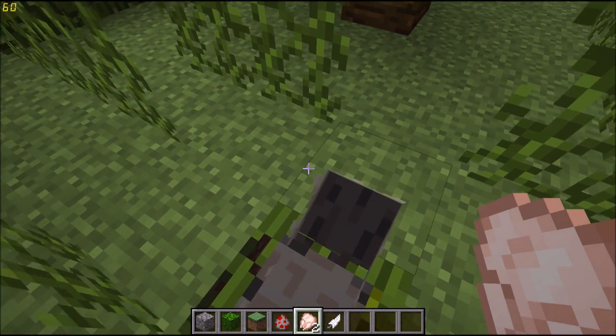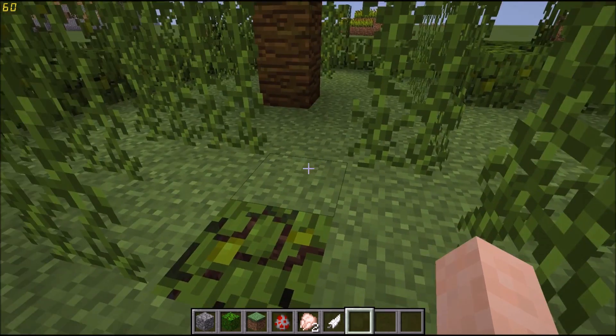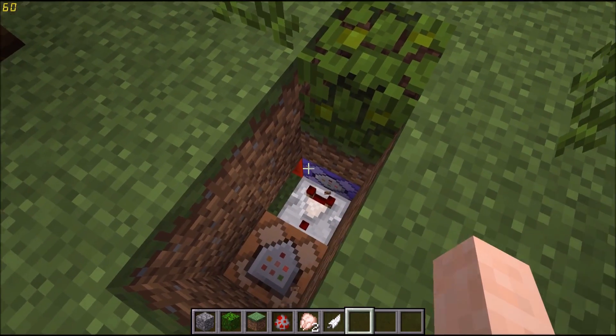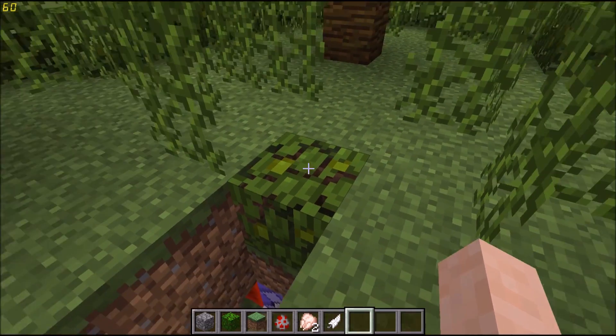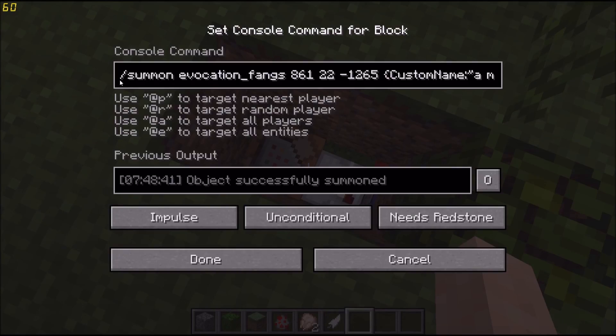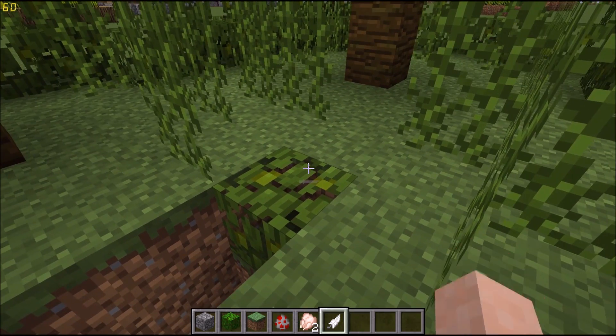And actually if you throw down an item, it'll try to eat that too, but it won't work. So this is actually really simple — basically all it does is detect if you're standing on that, then it'll send a signal which will summon the evocation fangs right here.